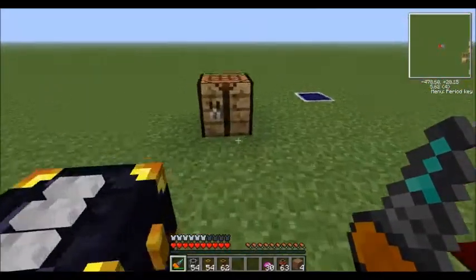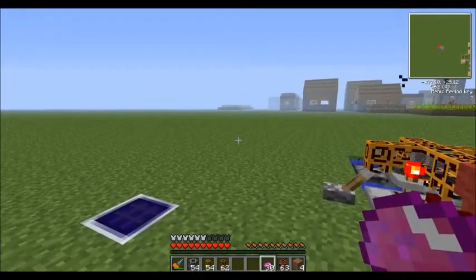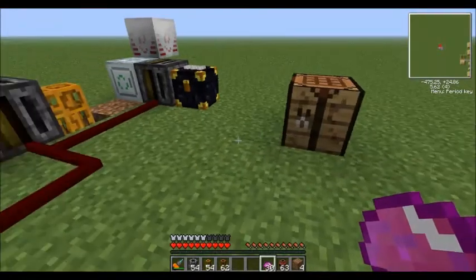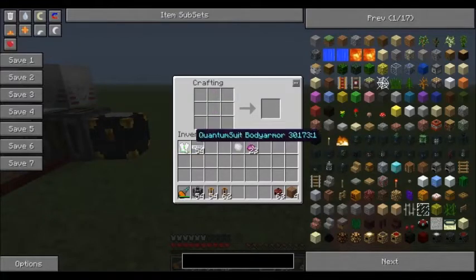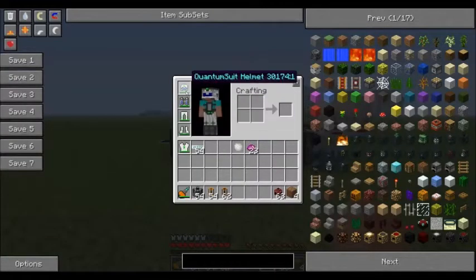UU matter in Industrial Craft 2 is basically a building block for a lot of the more advanced IC2 creations, as well as some basic materials. Some recipes — UU matter can create wool, or if you put it in the center it can create stone. But the very main reason to even get UU matter — the end goal — is for iridium. This iridium ore is vital in creating what's called quantum armor.